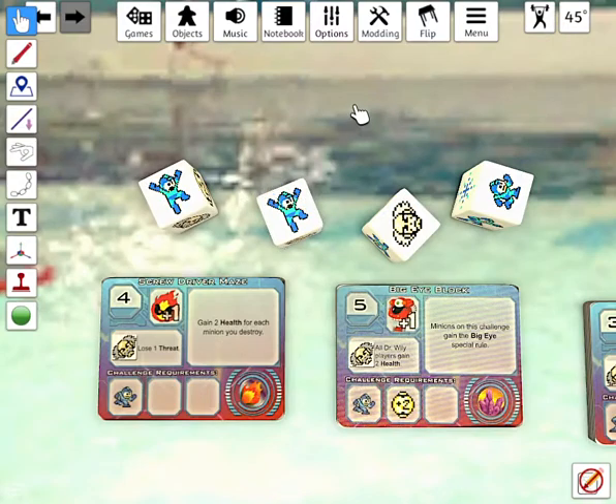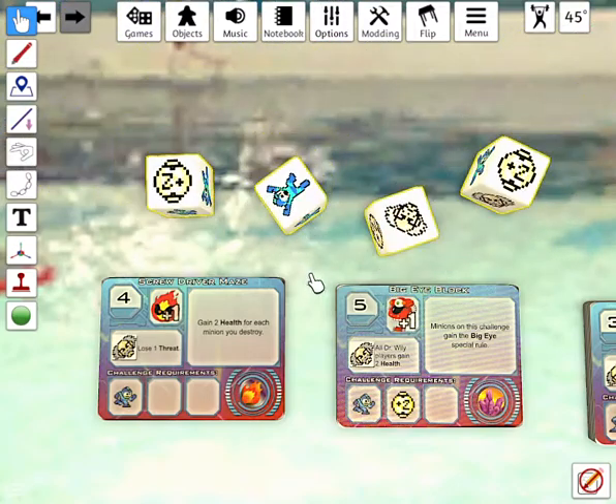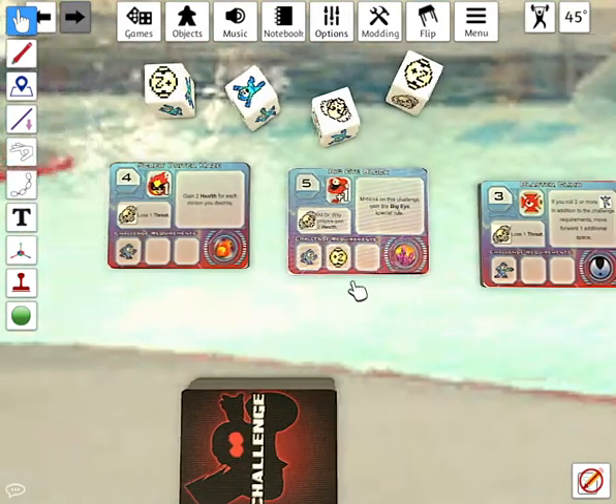So Mega Man gets Screwdriver Maze, which requires a run to pass the challenge. He's failed the challenge because he rolled two energy pellets, a Jump, and a Dr. Wiley.